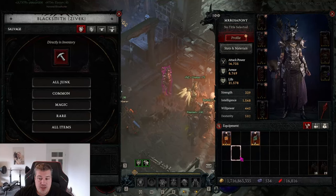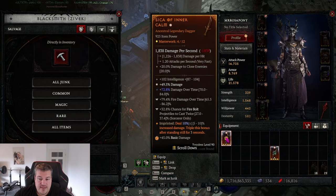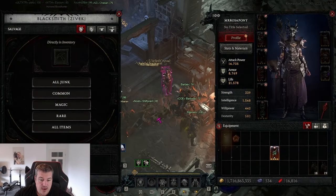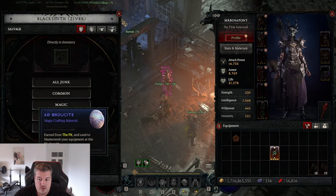Tip number one: you can actually get back materials from items that you have already been masterworking. For example, I found a triple crater epic dagger so I can replace my current dagger. Instead of selling it to the NPC, I'm salvaging it, and you will see right here we are getting material back. So never sell anything to gold that has masterworking on it.